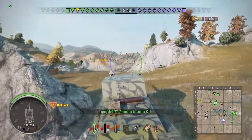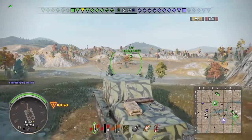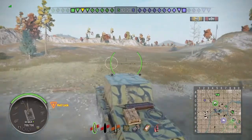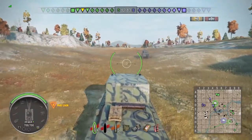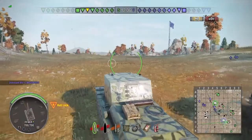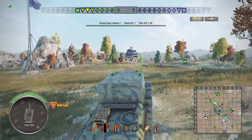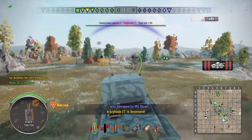You'll see what I mean in a minute about this thing being able to shift when it needs to. We're making a push here on Tundra. Our team took the hill without any resistance, which is quite unusual, and they're all making a push for our base. So I decide to go around to their base to try and entice something to come back so I can stomp on it. As you can see, it's going up this hill quite easily — over 20 kilometres an hour. And I almost feel sorry for this M5 Stuart. Nah, not really. That was too much fun.